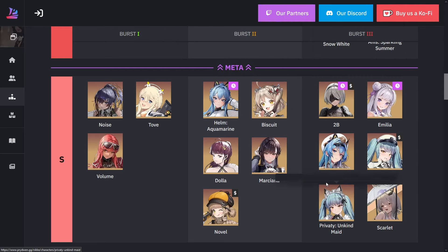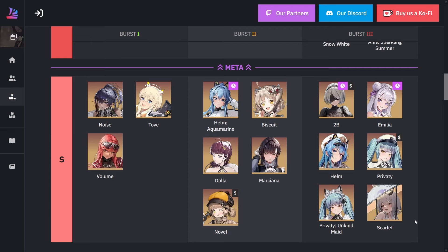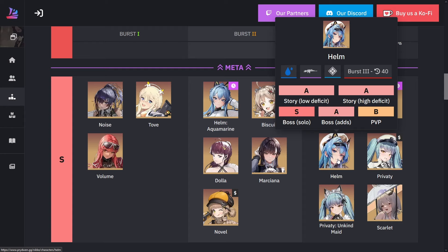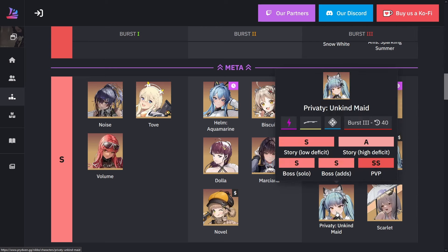For burst three in S rank, we have 2B, Amelia, Helm, Maid Privity, Privity, and Scarlet. Scarlet's here because her burst is really mostly useful for AOE — there are other really good burst three units that do more damage to a single boss. Helm is here for her healing and increasing damage to parts, which is important since for many bosses you need to kill their parts, otherwise they become more of a problem. For example with Nihilister, if you leave her tail up it kills one Nikki instantly. Maid Privity is here because since bosses are so huge, all her pellets will be landing on the boss — that's why she's in S rank.